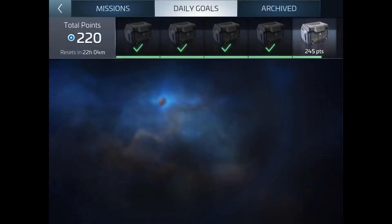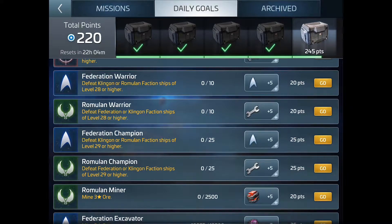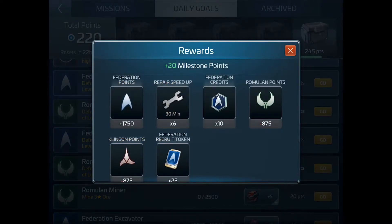The other way to get points is in your daily goals. If you scroll down, you'll notice there are Federation and Romulan faction dailies indicated by icons on the side. When you do them, you can tap on one and it'll show you that completing this daily will give positive 1,750 Federation points, but they'll go negative in Romulan and Klingon. So most of the time when you go up in one, you go down in the others — you can't get positive with all three at once.